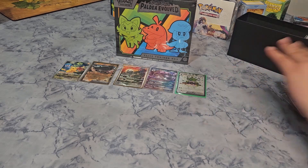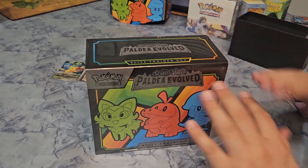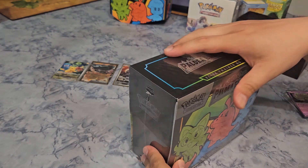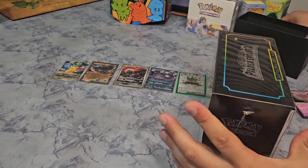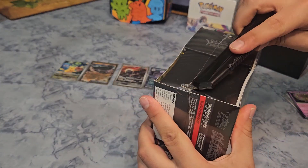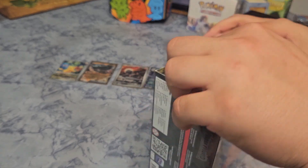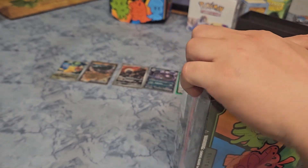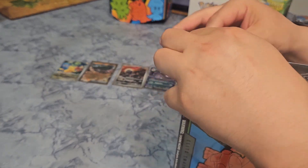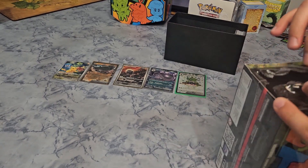Now that we're set up and have organized all the cards, let's open the next Elite Trainer Box. This one is sealed since the other one I opened to see the booklet. There are a lot more cards in this set than the Scarlet and Violet base set. I'll use a trusty tool to slightly open this. We're going to use the previous box to store the commons and some reverse holos.